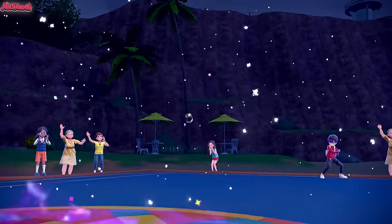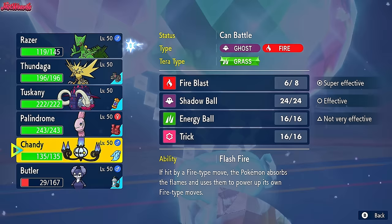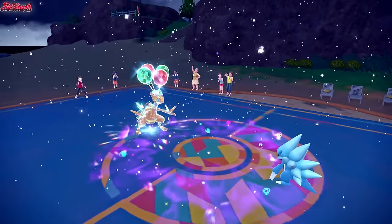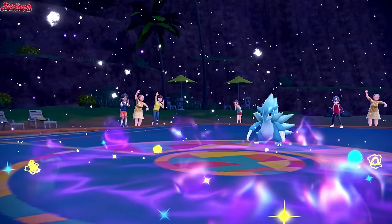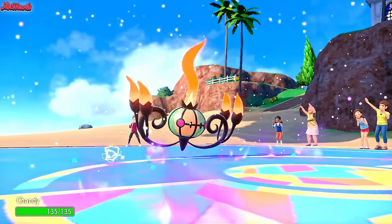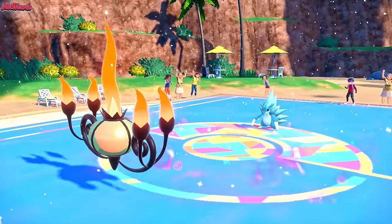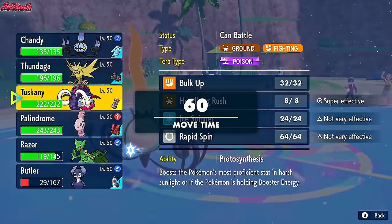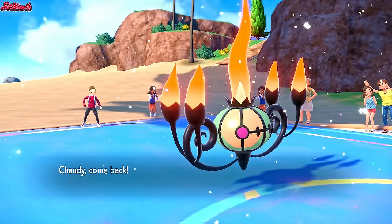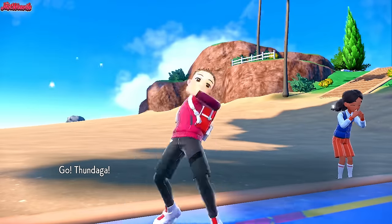Sandslash comes in — this thing can take us out in one shot, so we want to keep Sceptile around. If we assume they're going for an Icicle Crash, we should switch to Alomomola or Chandelure. I'll go with Chandelure. They go for a Swords Dance, which is terrifying. They're going to go for an Earthquake next, but we need to stall out the snow — so I'm going to Zapdos. They do go for Earthquake, and the snow stops right there, which is fantastic.